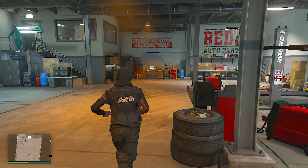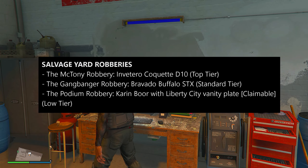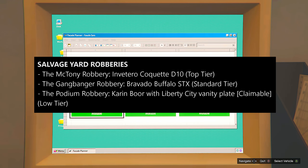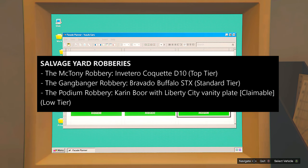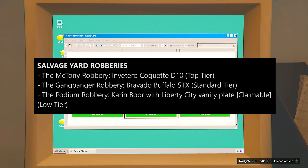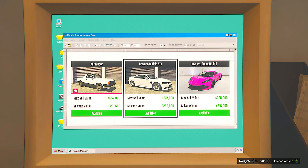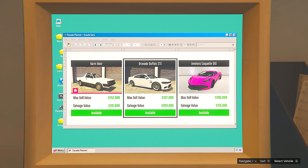For the new salvage yard robberies this week, the D10 is the top tier vehicle so you'll make the most money from it. The Gangbanger Robbery features the Bravado Buffalo STX as a standard tier vehicle, and the Podium Robbery is for the Karen Boar with the Liberty City vanity plate — the claimable vehicle this week, though selling it will earn more money.